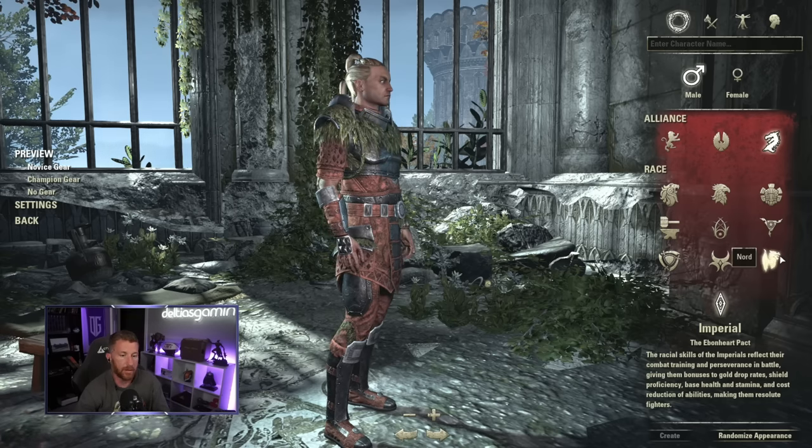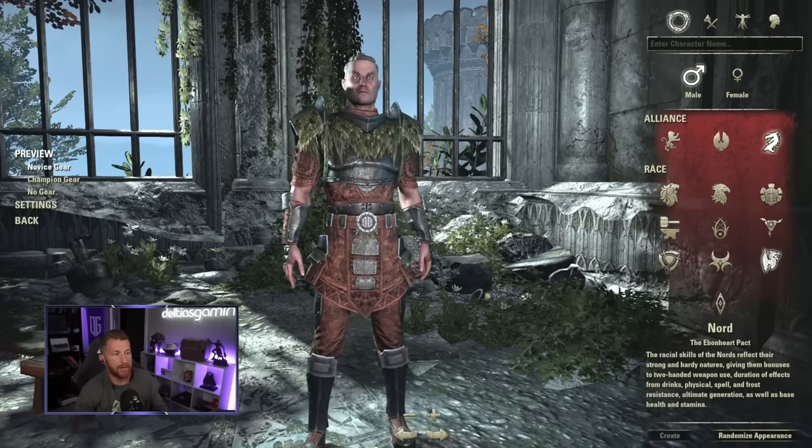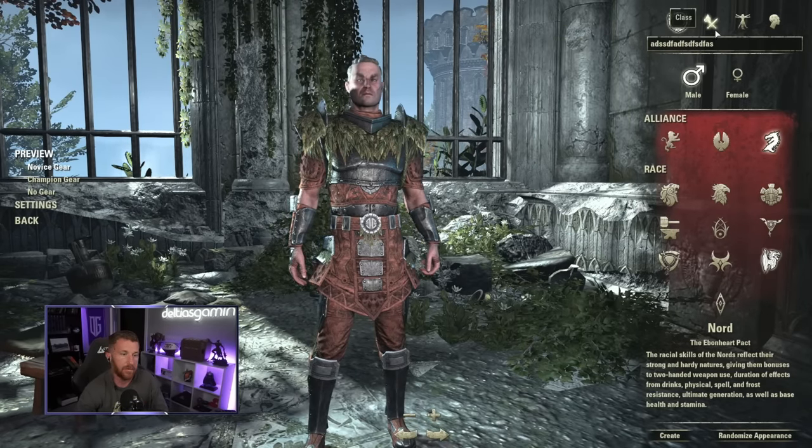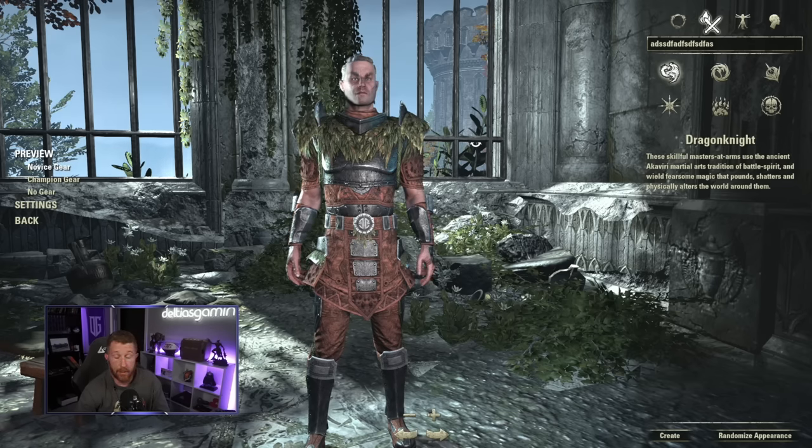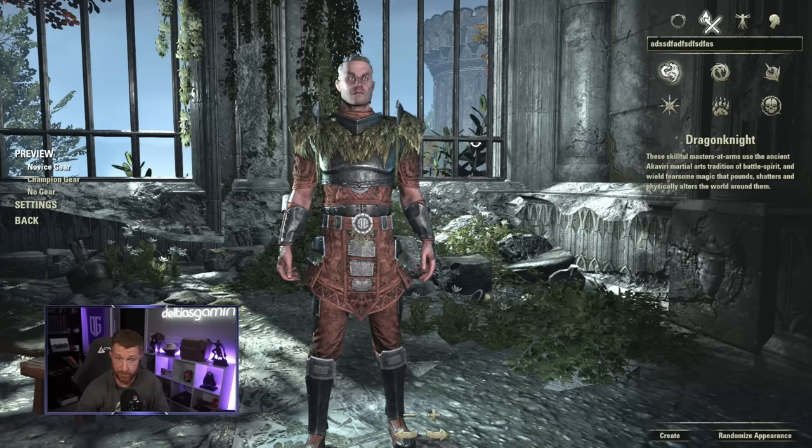I'm going to pick a Nord on the Ebonheart Pact — I'm a Skyrim fanboy. After choosing your race and typing in your name, you get to the class selection.